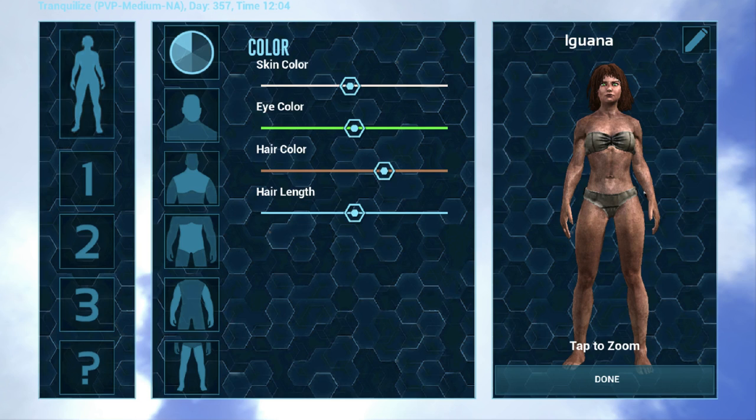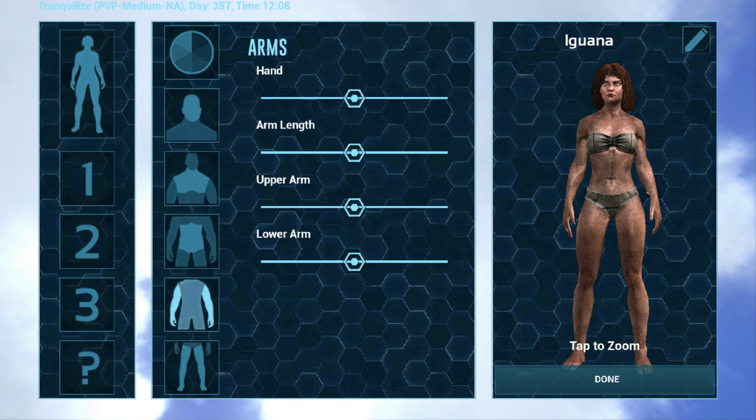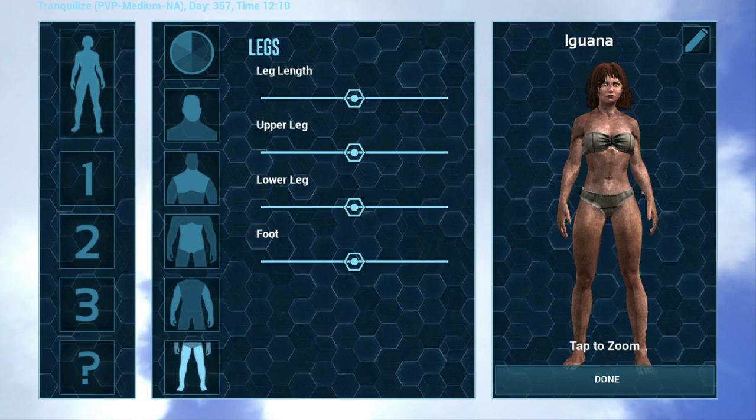When you go into the character selection menu you have a lot of different options. The default covers basic things like skin color, eye color, hair color, and so forth. You can cycle through each one of these options: head, upper body, lower body, arms, and legs. Once you've done all that, you can name your character by clicking on the little pencil icon in the upper right-hand corner, which will bring up a menu to change your character name. Once you've done all that, hit done.